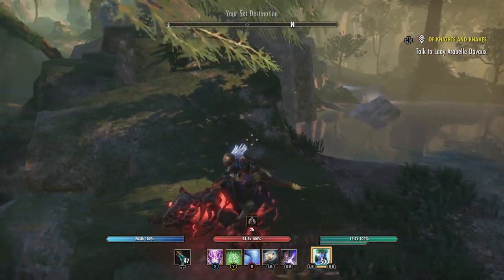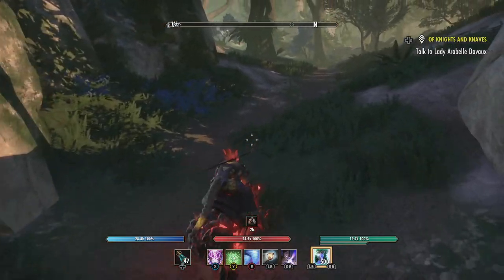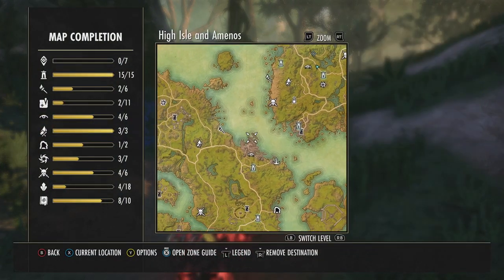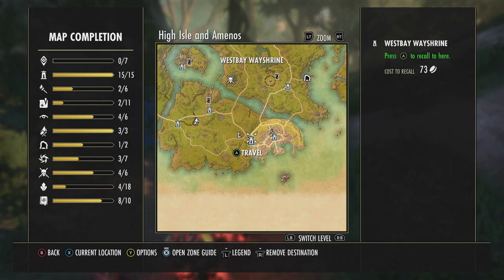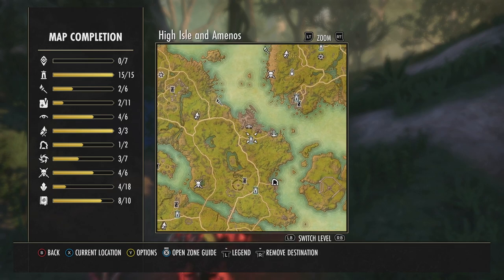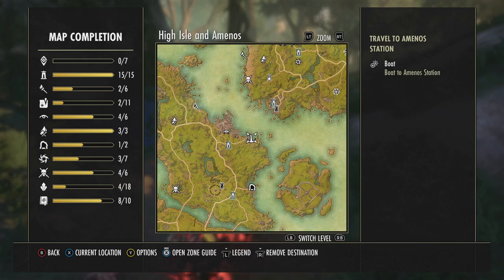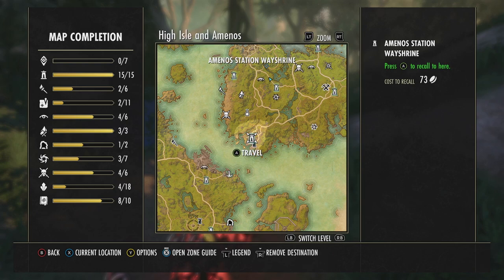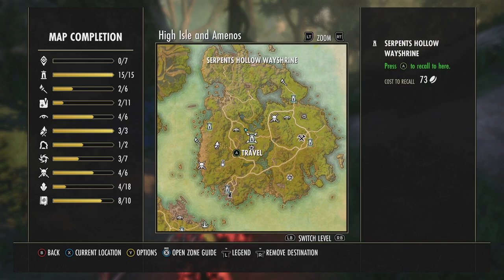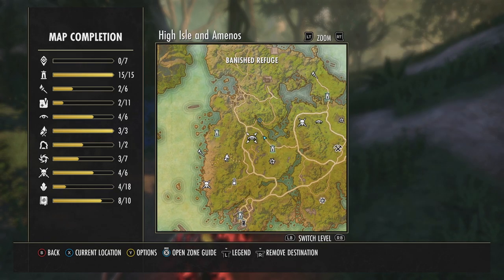If you don't have the striking locale, just look at the map I showed. To get to Amenos Island, ride up the road, grab the wayshrine, then head to the Dofor Shipyards wayshrine. From there you can see a boat to Amenos Station. Get to Serpent's Hollow, then over to the Banished Refuge striking locale — it's just at this little endpoint.